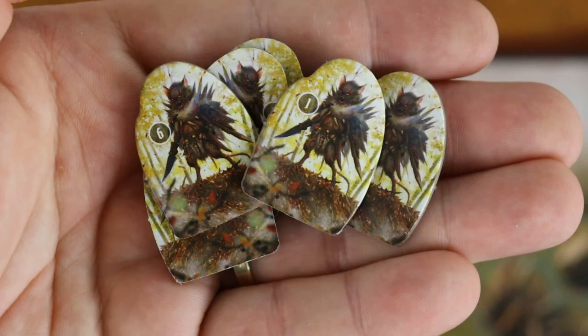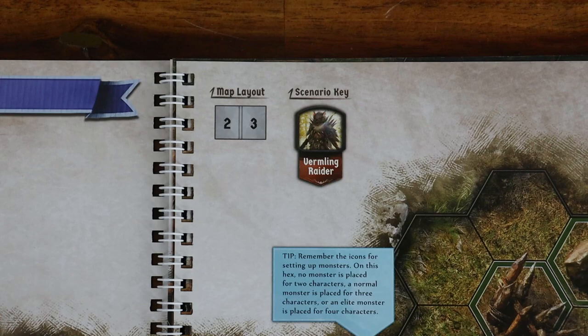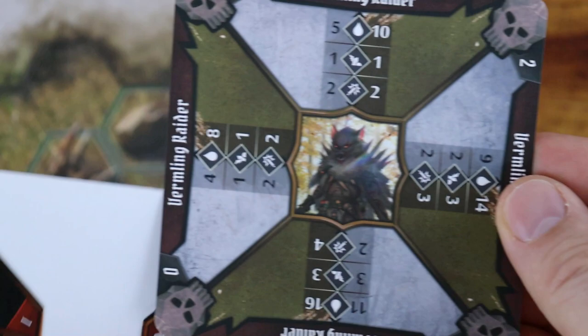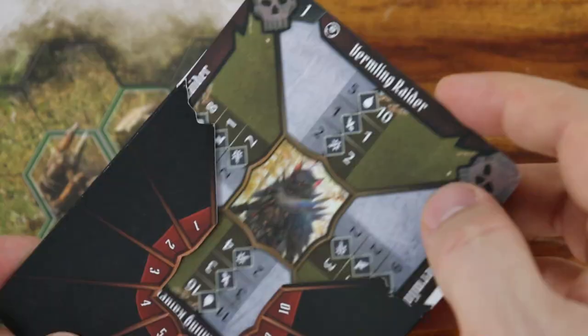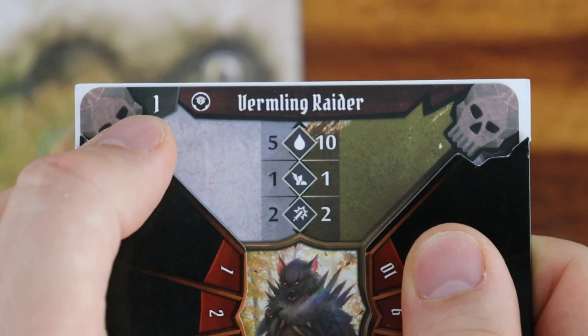Locate the scenario key listing to identify which monsters are used in the scenario. Locate their standees, monster stat cards, and initiative order tokens. Note that for scenario 1 there is only one monster type: the Vermling Raider. Place the stat card in one of the monster envelopes while keeping the number 1 on the upper left corner, then place it next to the scenario book.